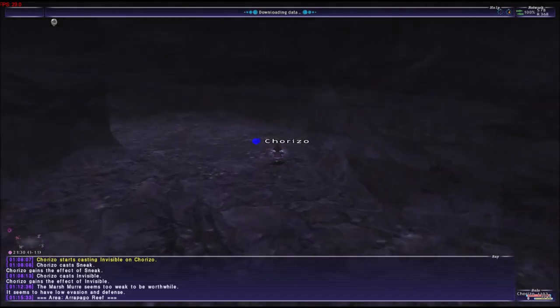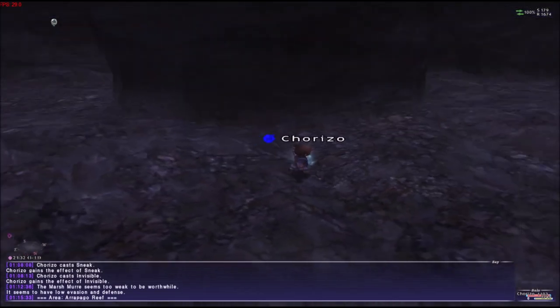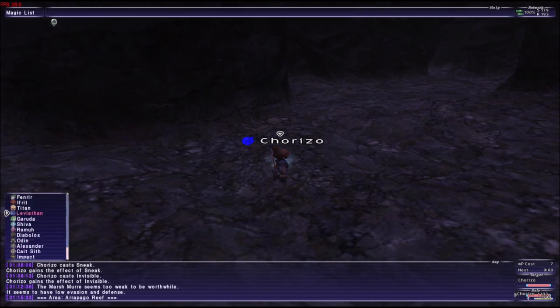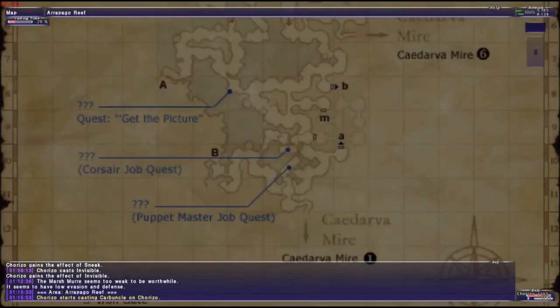Once we are inside, we just keep going forward. There's not too much here — this quest is super easy. You just get to the question mark. There are like two high-level NMs in there.